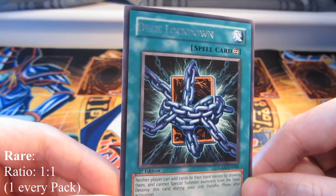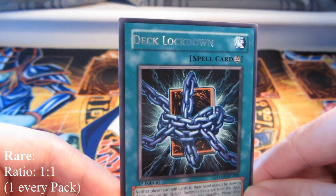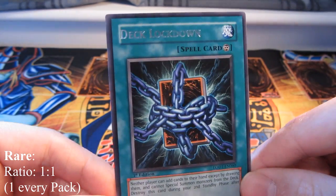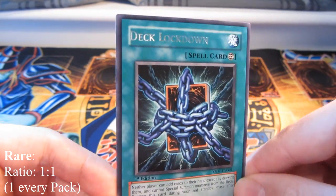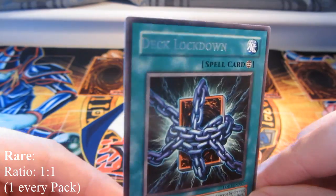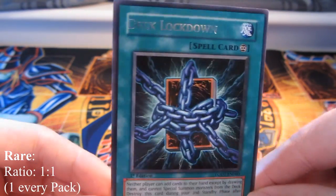It wasn't always like this though. Back in the old school sets like Legend of the Blue-Eyes White Dragon, they would usually have one rare, but if you didn't get the rare you would get a holographic instead — so that was actually a good thing. Nowadays you get either a rare or a holographic, so Konami are being very nice and not stingy at all.